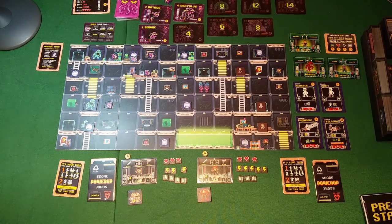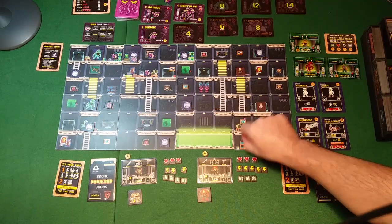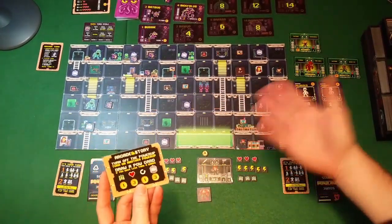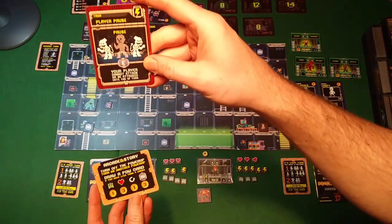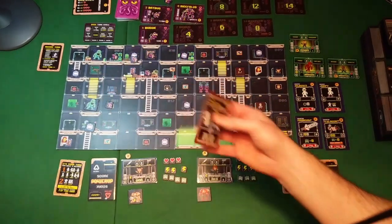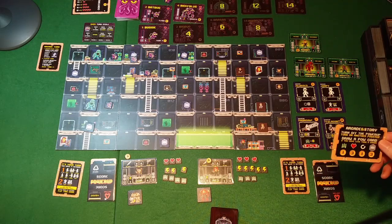Now the bugbusters can go. Let's start with Red - she will go into the POW store, that's one action. In the arcade mode, same as in story mode, when you enter a power-up you turn it off, and if another one was already turned off it activates. You draw a POW card. She has Player Pause - she can use it, spending one reaction token, and she cannot be attacked until the end of the turn. She has four coins, so she can buy some items from the store.